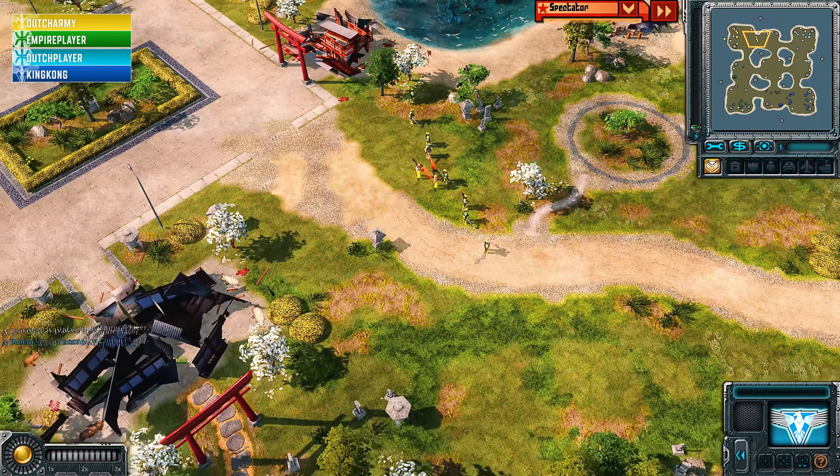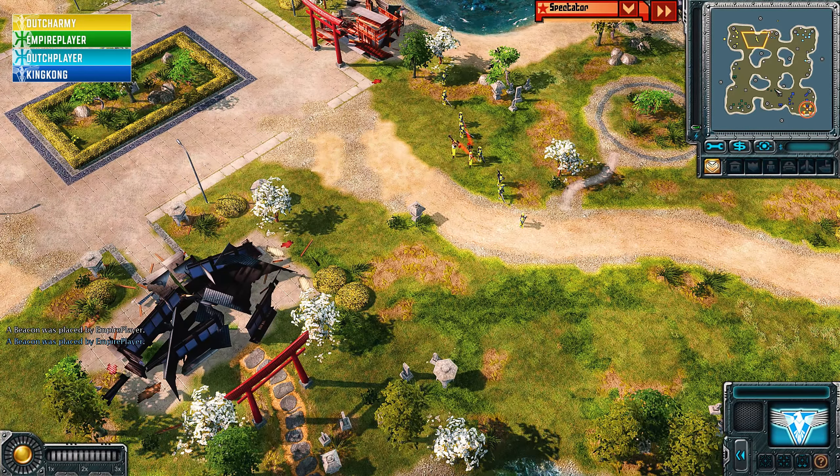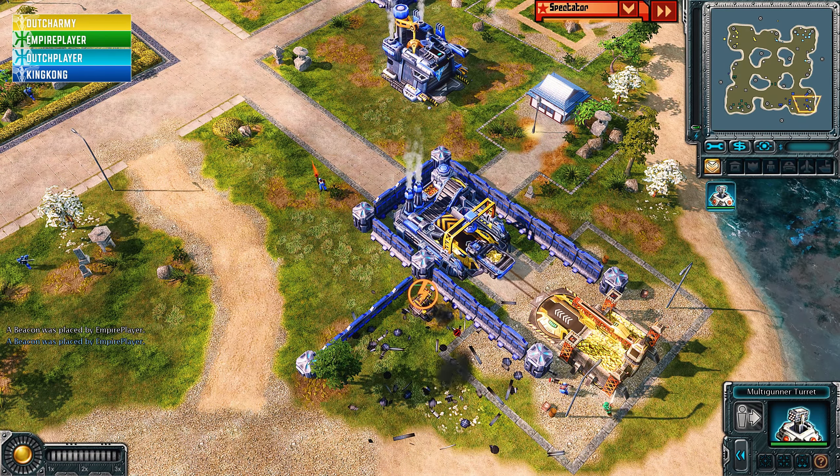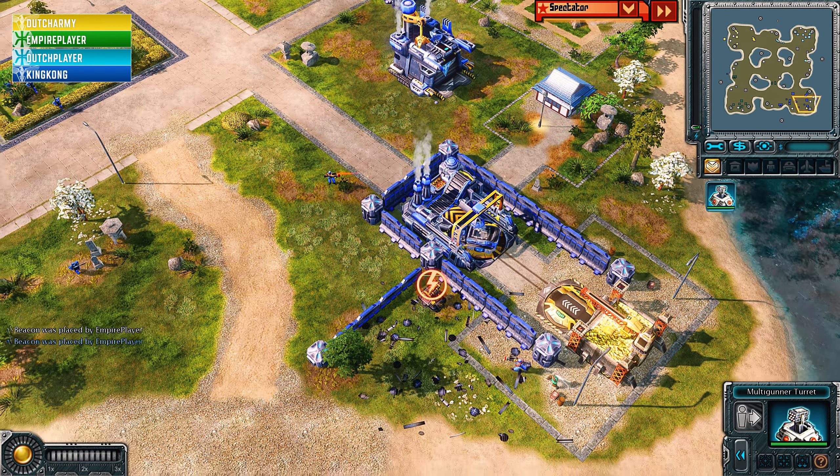This is Cyber signing into Red Alert 3 on the map Pool Party for a 2v2 sent in by a subscriber. We're going to be checking out a couple more games. As the yellow Allies in the top left, this is Dutch Army; as the green Empire player on his team, this is Empire Player. On the other side of the map as the cyan Empire, this is Dutch Player, and in the south as the blue Allies, this is King Kong.